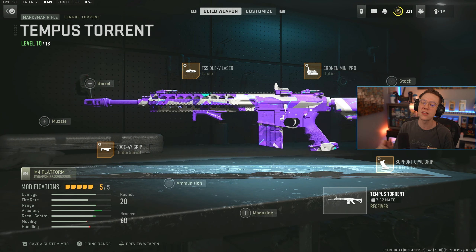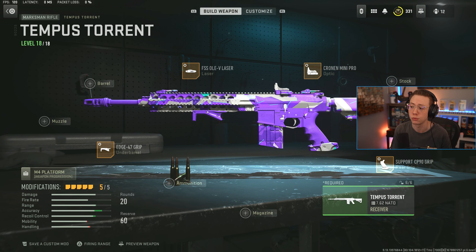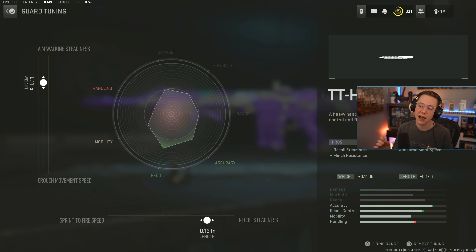Let's break down the overall class setup. First, I've got the CP90 rear grip — this is for better stability and better flinch resistance mainly. The other grips focus more on movement but hurt your stability in certain ways. Since it's semi-auto, I want to go all-out on accuracy at any range. Less sway means it's easier to stay on target, track and trace enemies, and land shots more consistently.